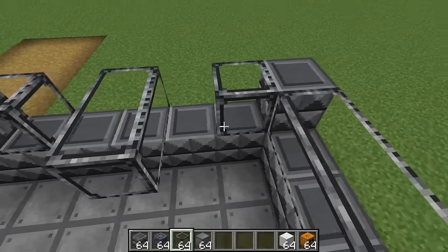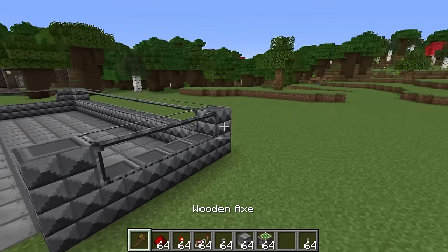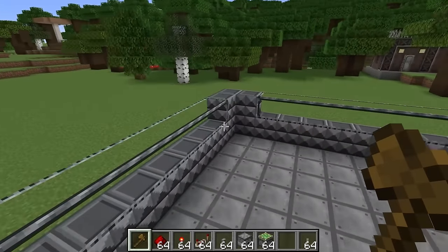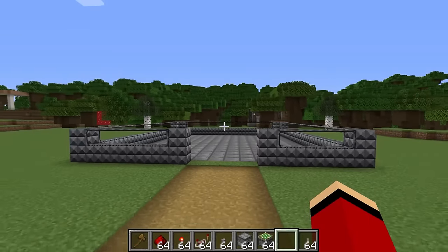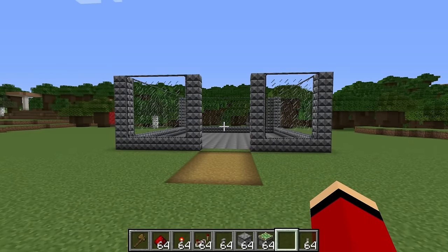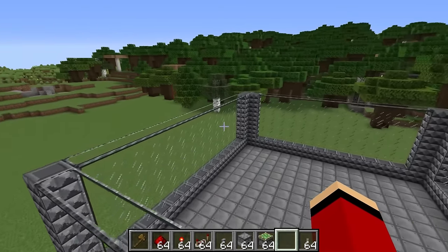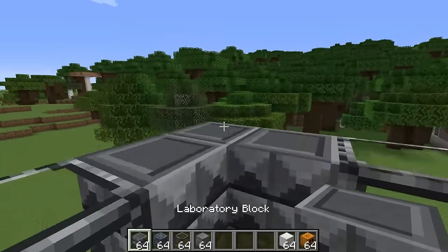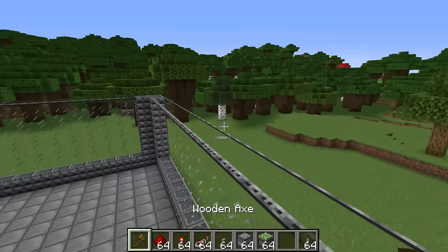Just because it's a security house doesn't mean it can't have a cool modern aesthetic. Glass isn't the strongest material to build with, but that's why I'll be adding other security measures to protect the house from intruders. The glass shouldn't be a problem in the end. That does it for the house's first floor. Next, I'll work on the ceiling. The roof is ready to go.